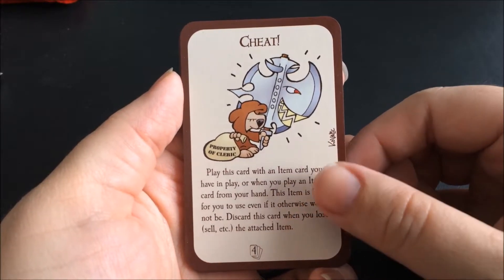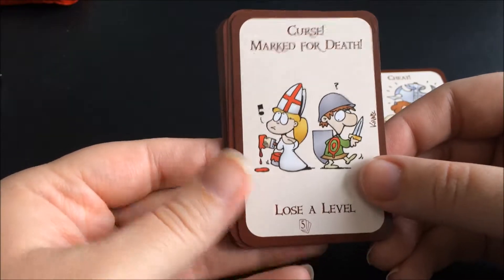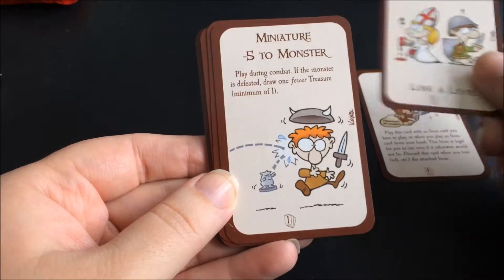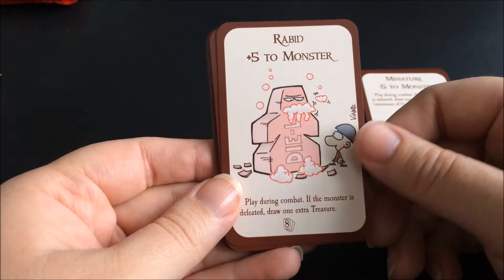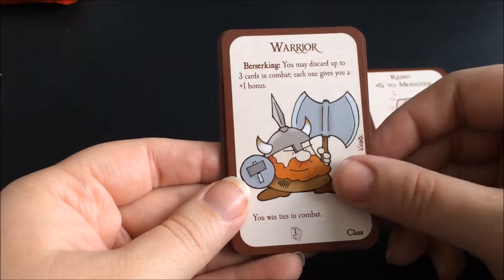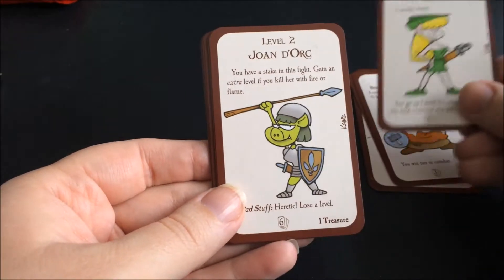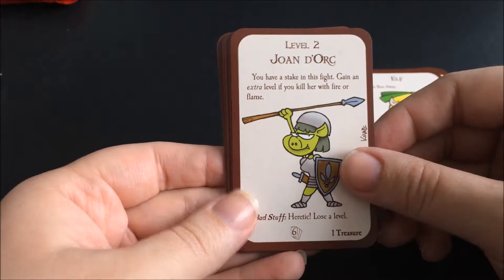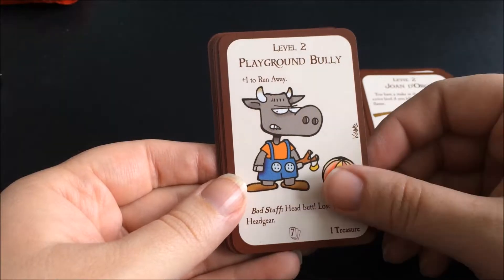We have Cursed Mark for Death, we have Miniature — minus five to a monster, we have Rabid — plus five to a monster, we have the Warrior, we have an Elf, we have the Joan d'Arc, and we have the Playground Bully.